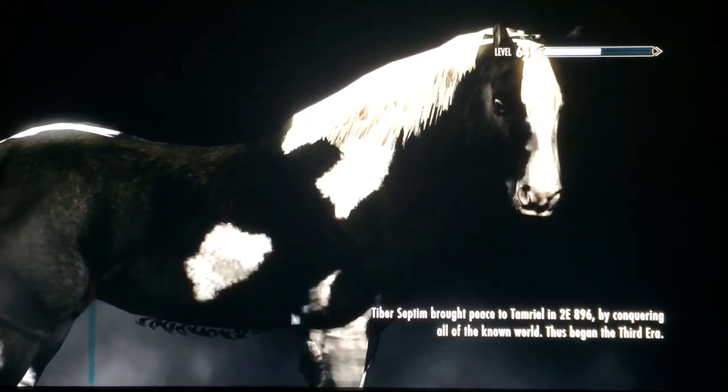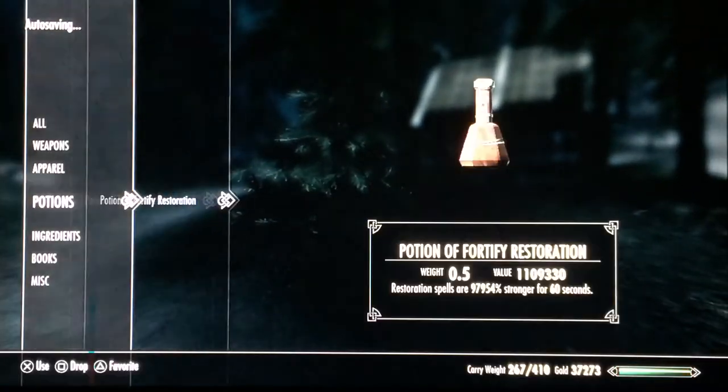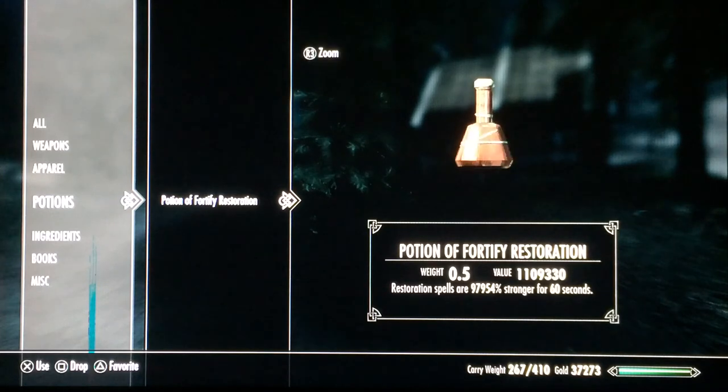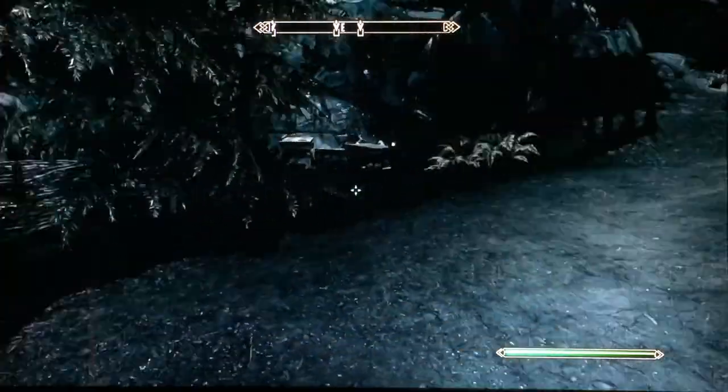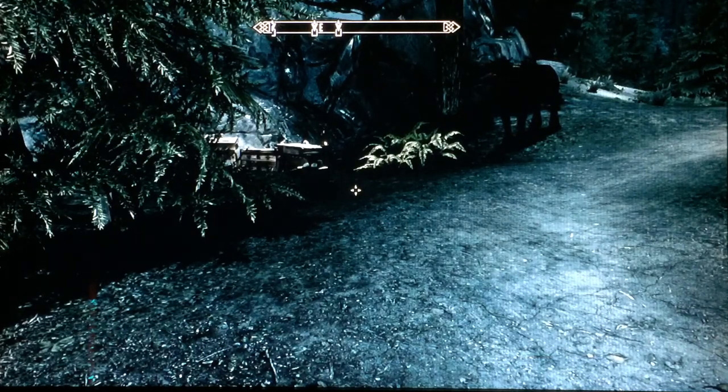This is how I legendaried my smithing three times and how I legendaried my speech. Make a strong potion — the value will be like a million — then go to an alchemist or ingredient vendor in a major town, sell them the potion, and your speech will go off the chart. That'll be the end of the video — like, subscribe, comment below with any questions. Also check out my other video on the Oghma Infinium glitch. Peace out guys.